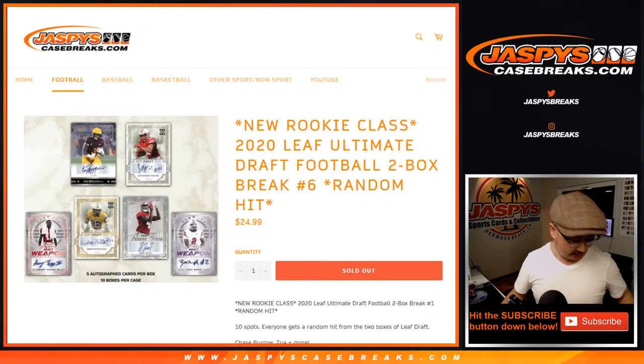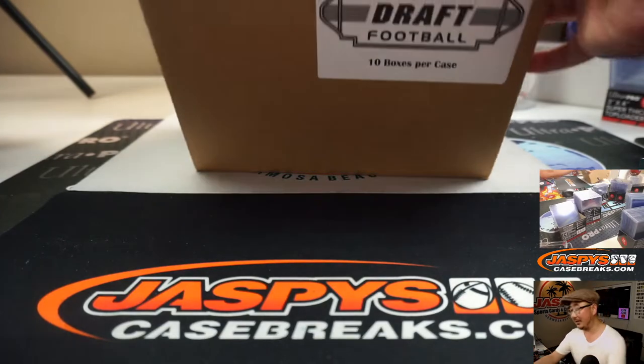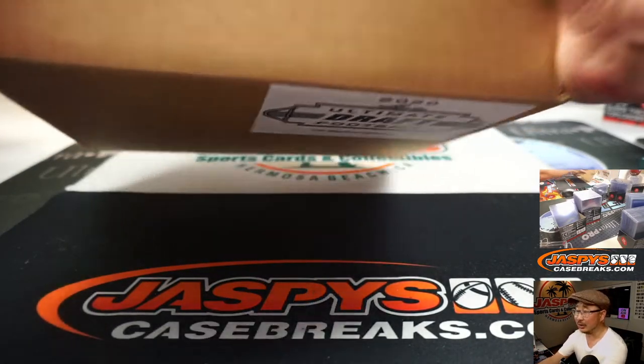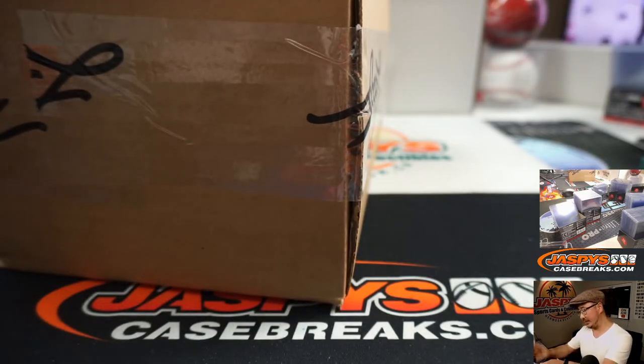Hi everyone, Joe for JaspisCaseBreaks.com. Coming in, I almost knocked my phone over. This is the 2020 Leaf Ultimate Draft Football 2 Box Random Hit Break Number 6. Big thanks to these folks for getting into the action on a Friday night. It's been a long day — long in a good kind of way. We've been busy all night.